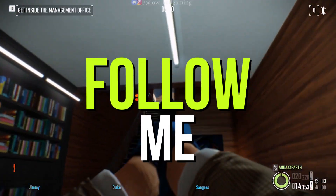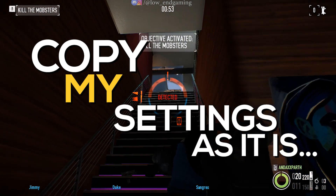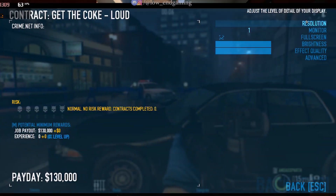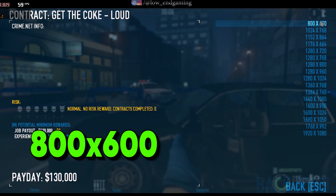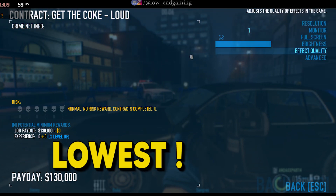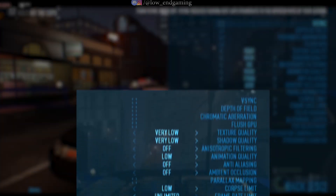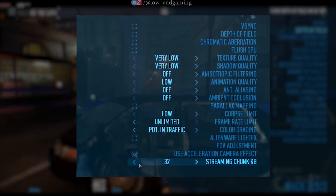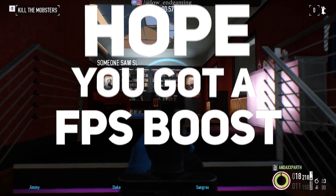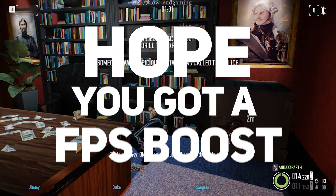We'll optimize the in-game settings to boost your FPS. Just stick with me and replicate my settings. Set the resolution to 800x600 and make sure fullscreen is enabled. Set the effects quality to the lowest possible setting. Now, head to the advanced settings. Pause the video for a moment and copy my settings exactly as shown. Once you've made all the changes, apply them and start playing your game. You should notice a nice FPS boost after completing this step.